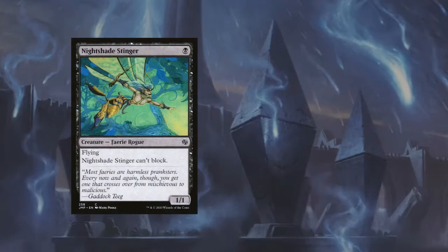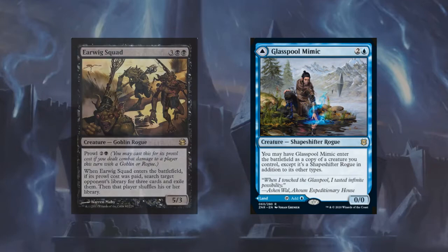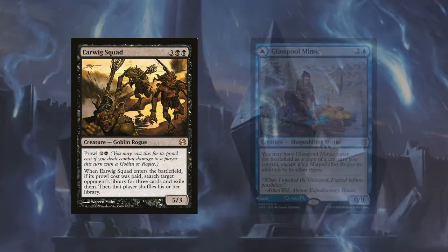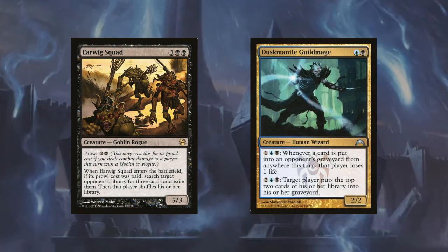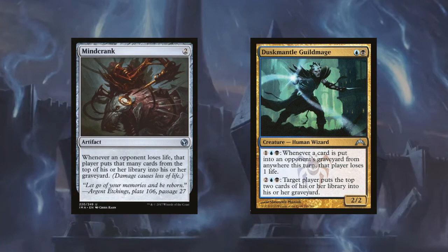Nightshade Stinger is a great addition — it has Flying and only costs 1 mana. Blastoderm Mimic can be a land, but can also copy your best creature. Zulaport Cutthroat can be very cost-efficient — it's a nightmare for combo decks, allowing us to exile their combo pieces. Finally, while not a rogue, Duskmantle Guildmage will also deal way more damage to our opponents thanks to its first ability. And we will also add Mindcrank — the Mindcrank-Guildmage combo can instantly win us the game.